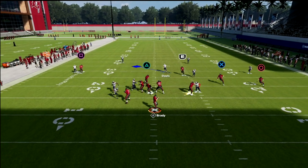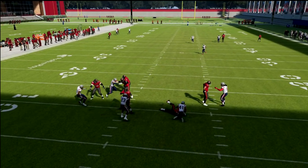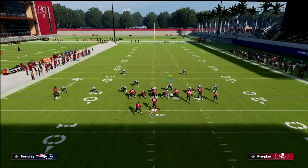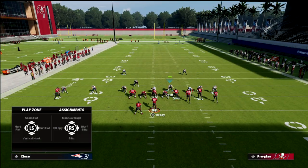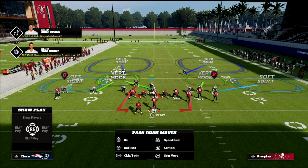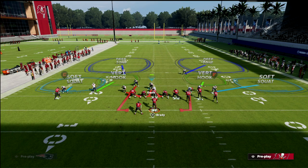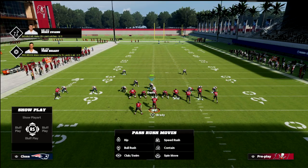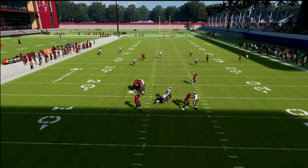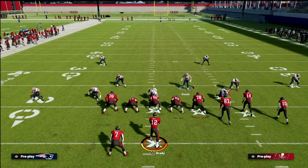To make this blitz better, QB contain and then zone the left-of-screen defensive corner — the slot corner. Now you have two vertical hooks and your user in the middle of the field. You'll see it loop around the edge and come in probably 95% of the time, especially if they don't block anybody.